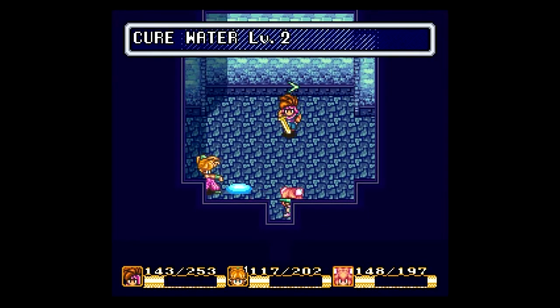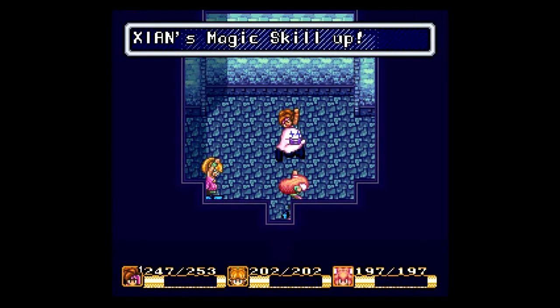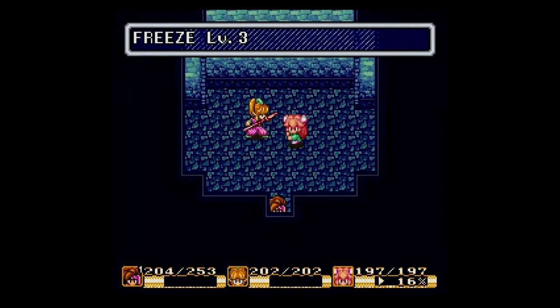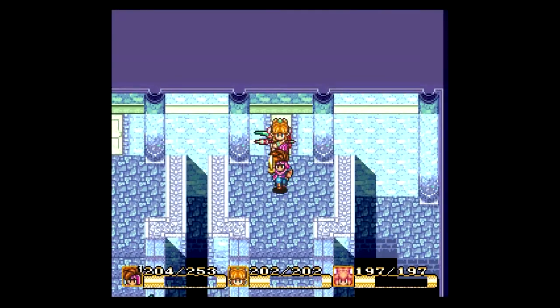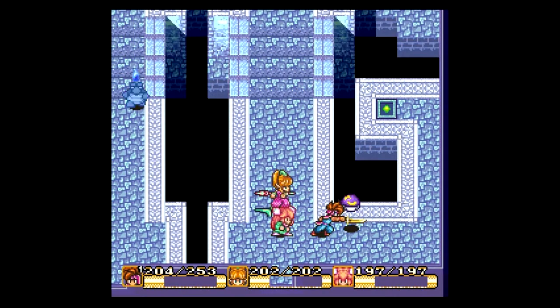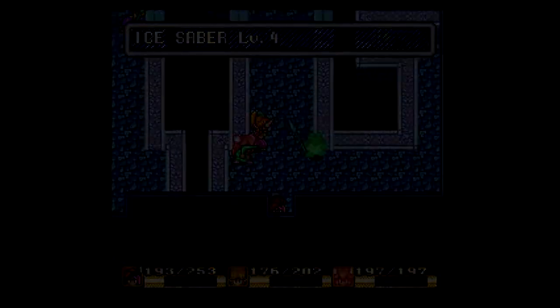We're not doing damage to these guys. Undine reaches level three because of that — very nice, it means a little bit less grinding for me. And I actually managed to glitch the system there and get out without receiving any magic damage. Let's just move on.